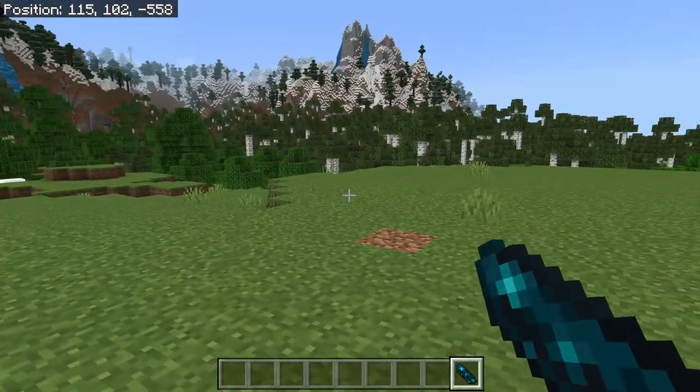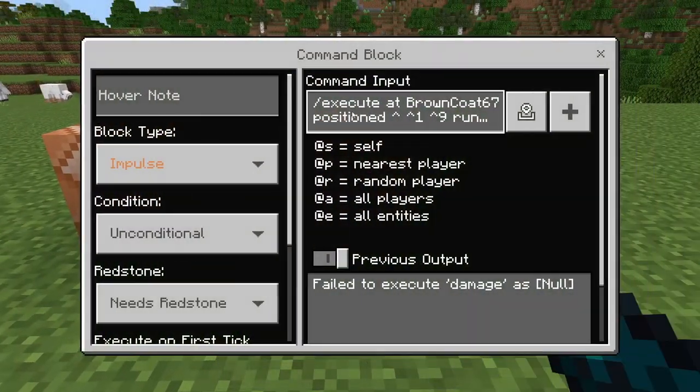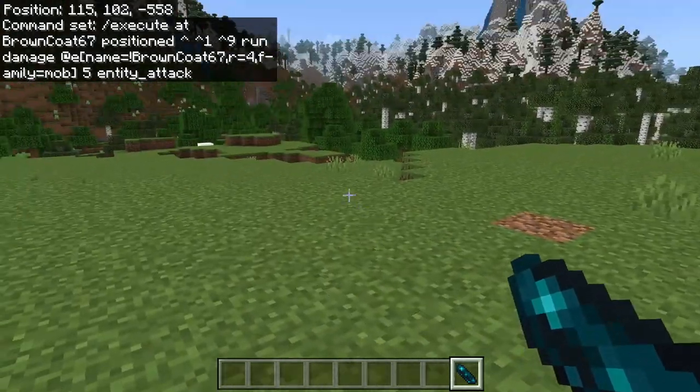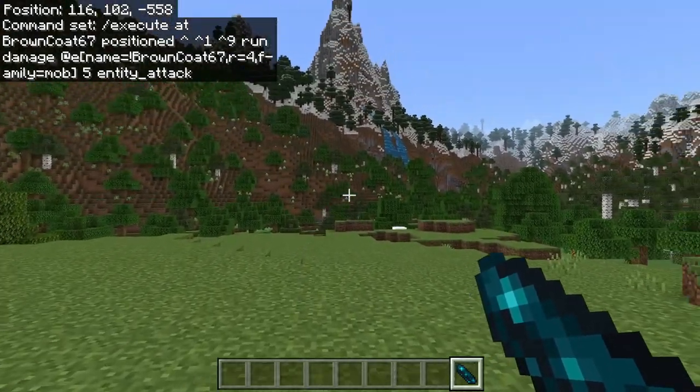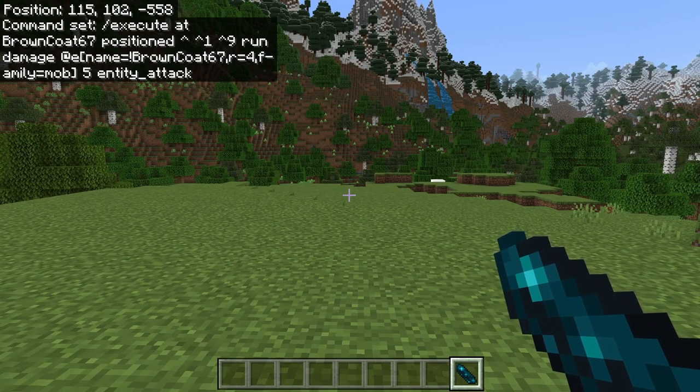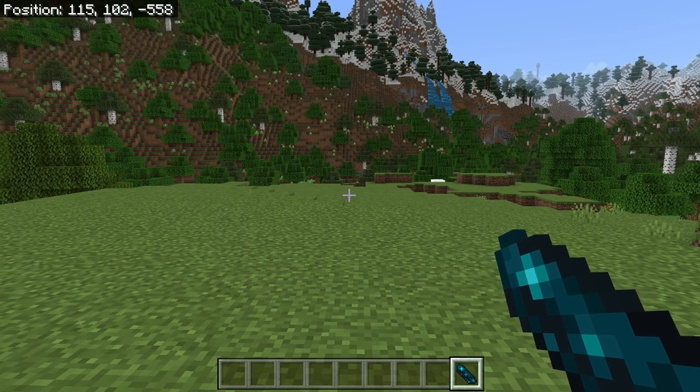The next one is further away on the other side of that: /execute at [your username] positioned ^ ^1 ^9 run damage @e[name=!your_username,r=4,family=mob] 5 entity_attack. So it has the initial area in front where it damages for 15, and then further away it damages for 5 — like a regular shotgun. If you're close up, you take a brutal amount of force; further away those pellets have slowed down and you take less force from the shotgun.